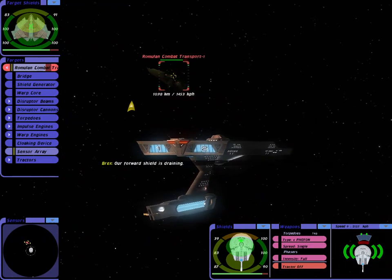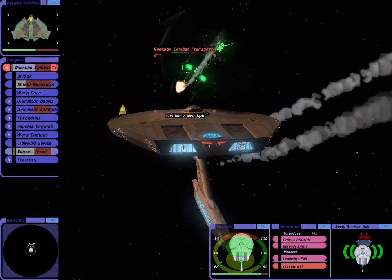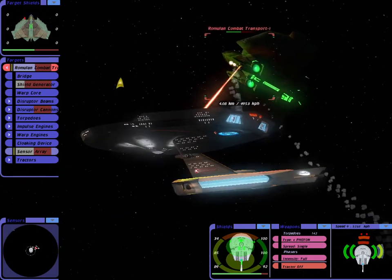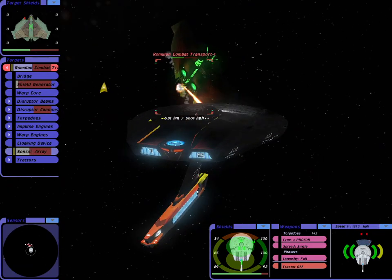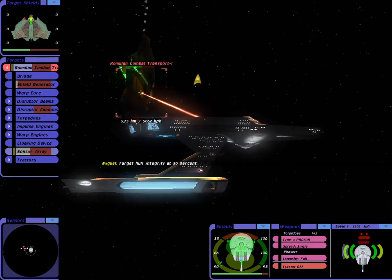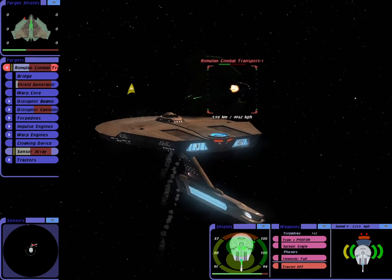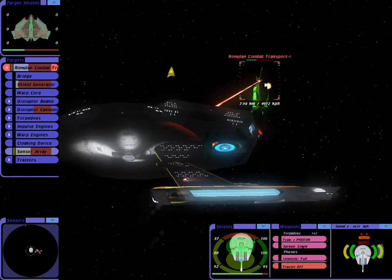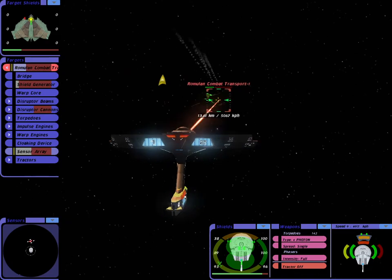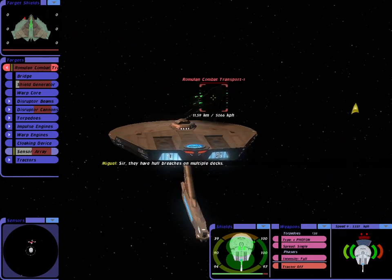Our forward shield is draining. Our integrity at 75%. Target hull integrity at 50%. Sir, they have hull breaches on multiple decks.